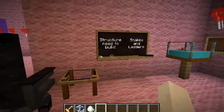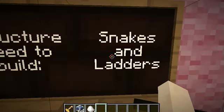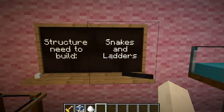And for the episode 63 structure, we have snakes and ladders. So we have four snakes that look like snakes. And of course, we have small ladders, but not really ladders.